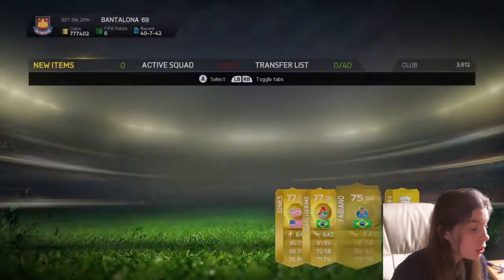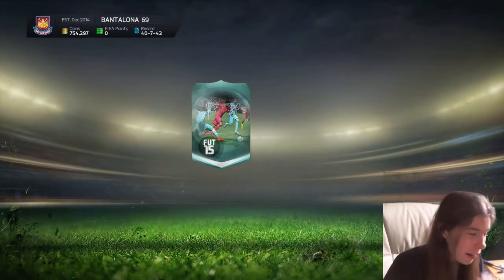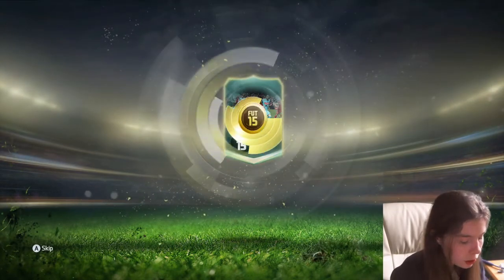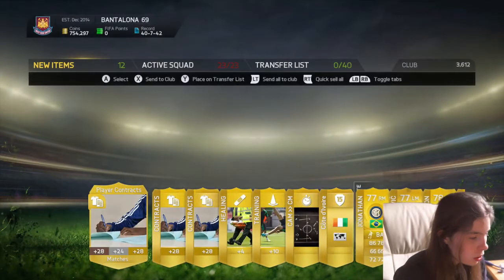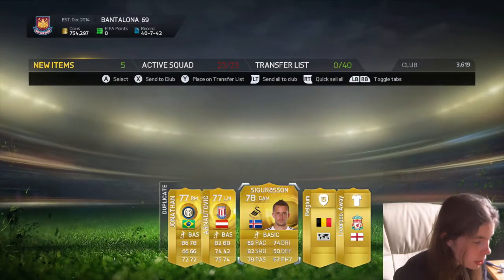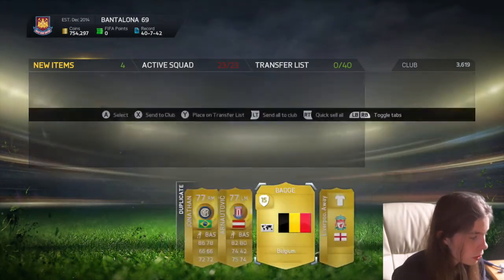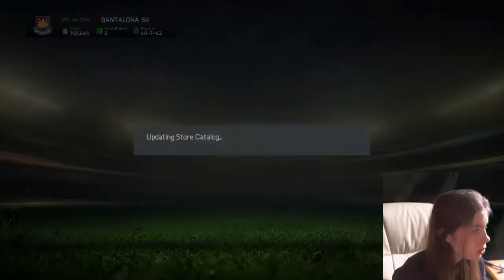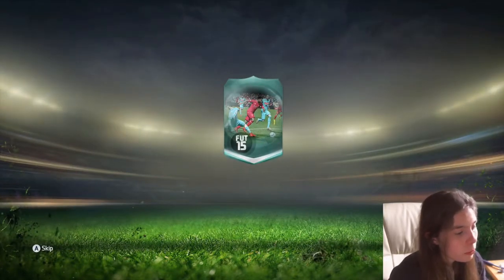So that's what you get. Second 25k pack — let's see if we get anything. We get Sigurdsson; not much, he's an upgrade but not the best. I'll list him up, someone will have him. Liverpool kit and nothing else. These packs aren't going so well so far; we've only opened two.